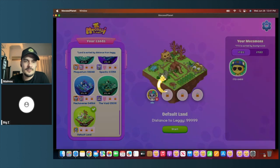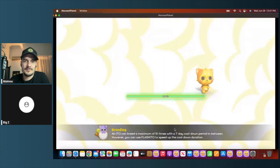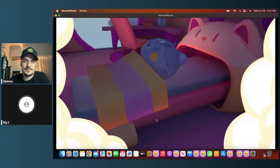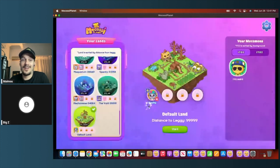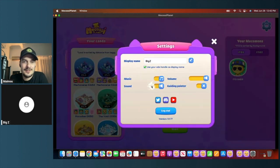Do you need land to play? You do not. The default land is provided for free. So with one ITO2 and the free land, you're ready to start playing. It's an auto-farming simulation pet care game, and right now the main things you do earn MCOS, which is the utility token for the Mokosi Planet NFT project.